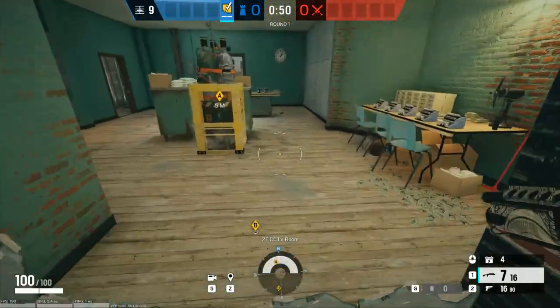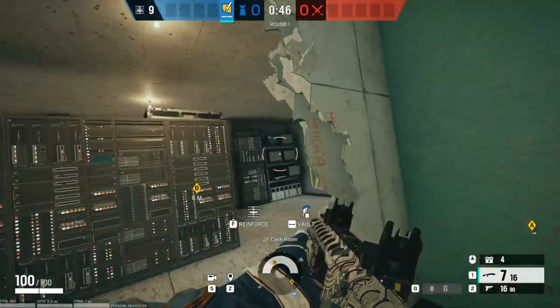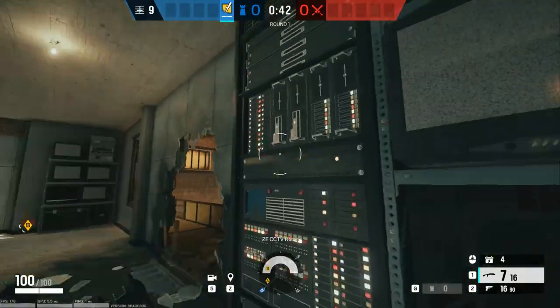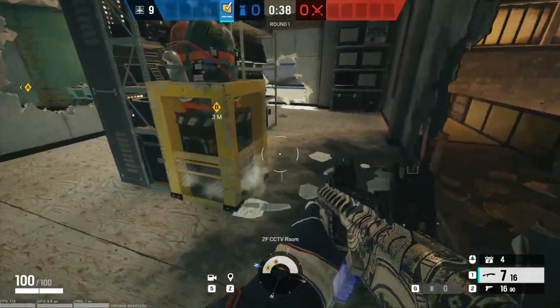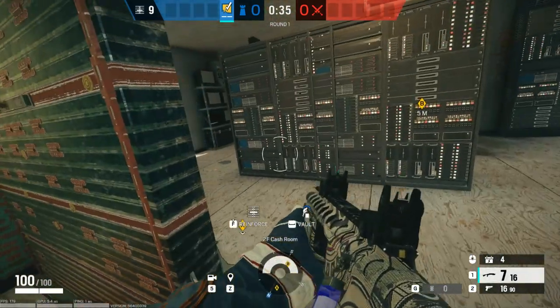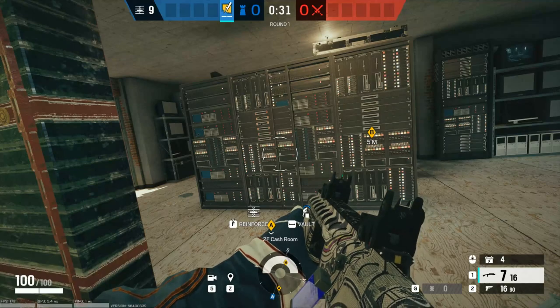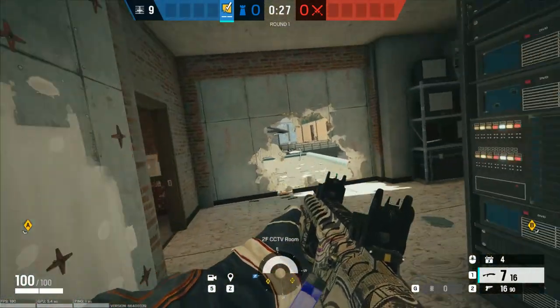That's basically the whole play, the whole setup — just throwing it over like this. It is really useful because often, without an Echo drone or a Maestro, which they're probably just going to shoot anyway, it's really hard to get a plant denied over here. You can do this with any operator that has a nitro — I was just using Bandit. It's best with Bandit, Cade, or Mute, because then you can also get anti-breach on this wall.